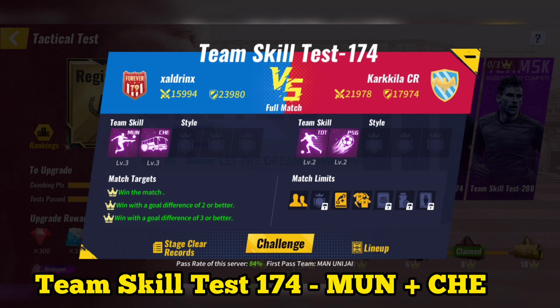Team skill test 174: use Manchester United plus Chelsea. After using system skill, you can skip the match.